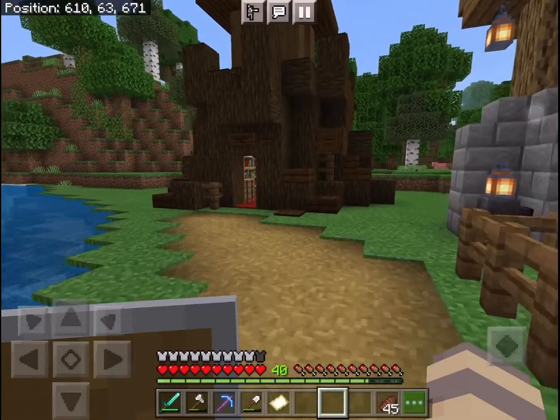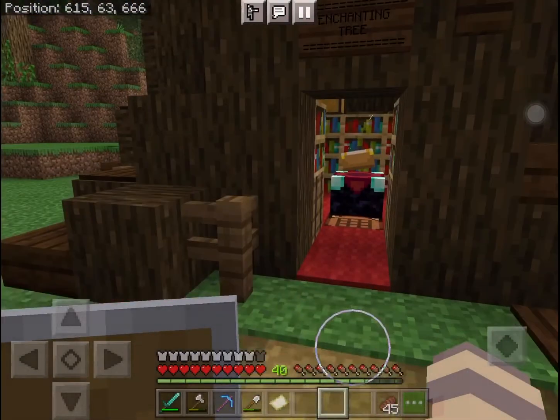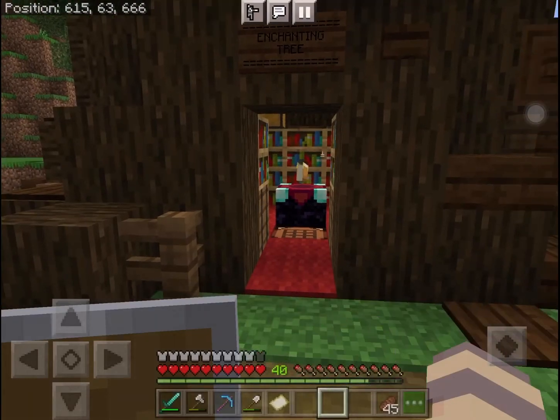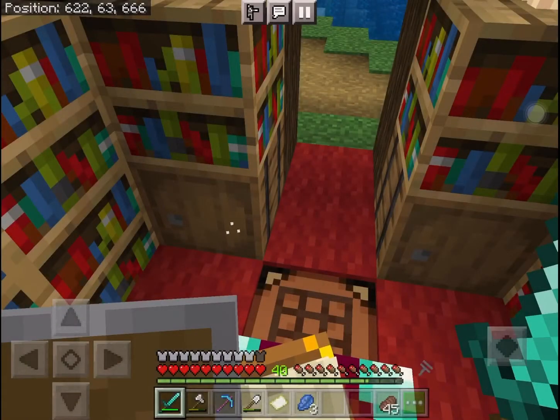I think the first thing on our agenda today is to enchant it. By the way, I did make this un-glowy because there was a lot of lag in this area and my screen was glitching, so I've returned it to normal. Let's grab our lapis and see what the enchanting table has to offer for our diamond sword.